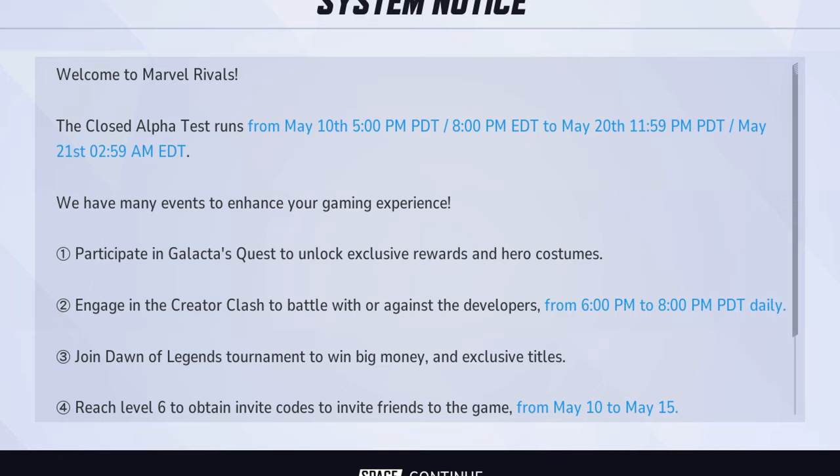If you're in a game with a developer, do not leave — play it through. Win or lose, doesn't matter; you will get a reward, which I'll show you guys later. If you reach level 6, you can obtain codes within 5 different days. If you played yesterday, you'll get one code at level 6 and then a code every other day until May 15th. If you have 6 friends or know 5 people with codes, go join the Dawn of Legends tournament to win big money and exclusive titles.